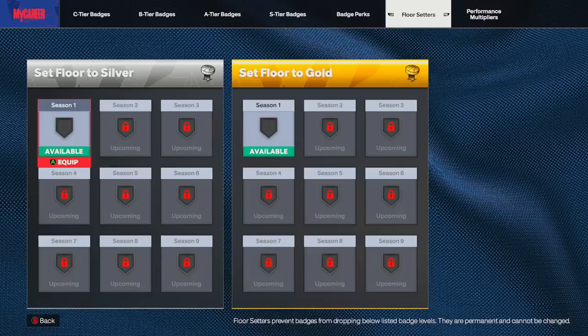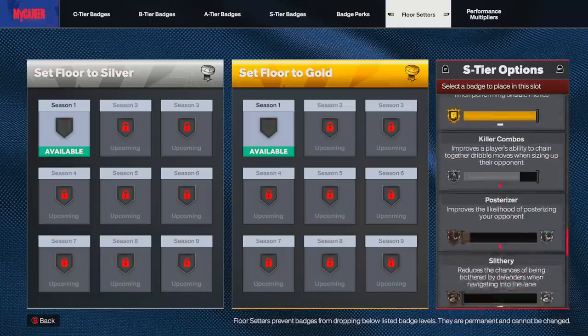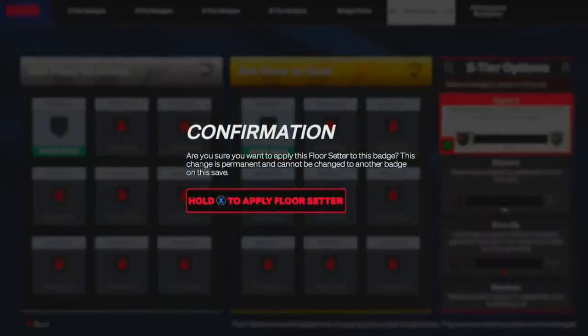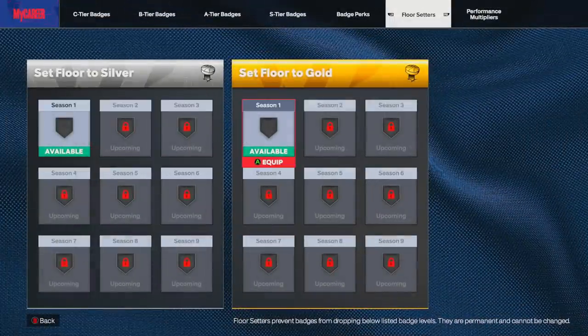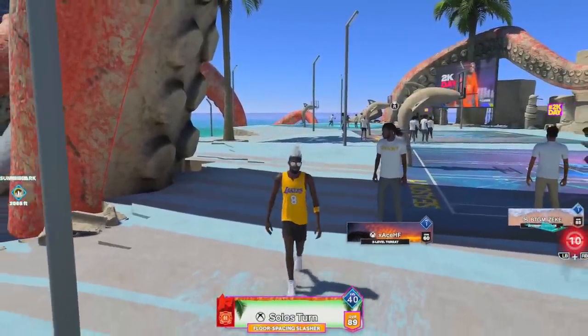Badges will never drop below Bronze, but with Floor Setters you can set a badge floor to Silver or Gold permanently. I currently have two badges I could set to Gold — Handles for Days or Unplugable. If you have shooting badges losing progression, consider setting their floor. For example, if you keep losing Agent 3, set its floor to Silver. Just be aware it is permanent, which is why I haven't applied mine yet — but if you can't shoot and keep losing shooting badges, Floor Setters are worth it.